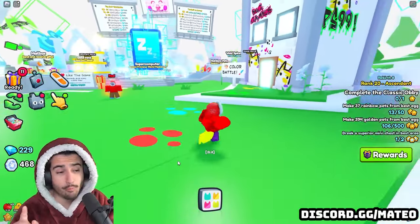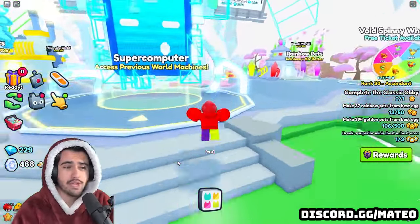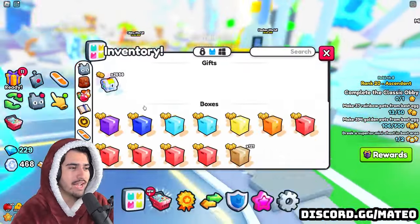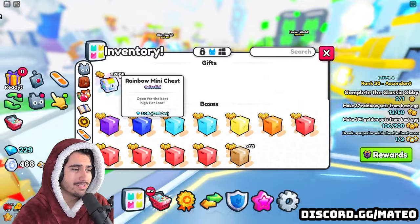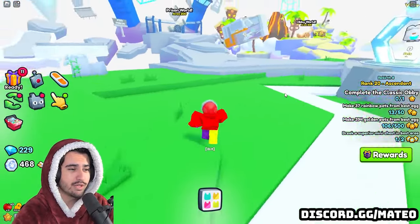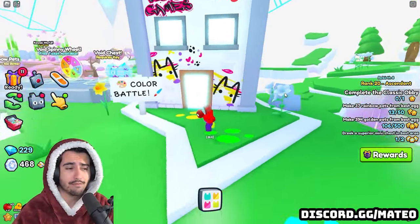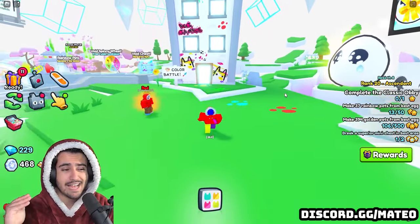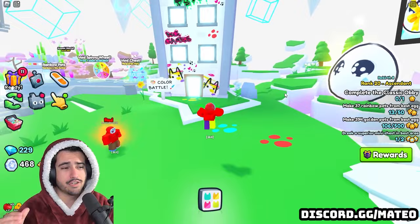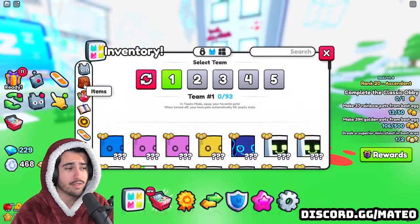I've had a couple people this week tell me that rainbow mini chests are actually really good right now and you can actually make a very big profit. So I did go out and buy 2,656 of these rainbow mini chests to put that to the test. As you guys probably know, there are a few things you can get from these mini chests such as high level enchants, high level potions, and basically a bunch of other very high valued items.